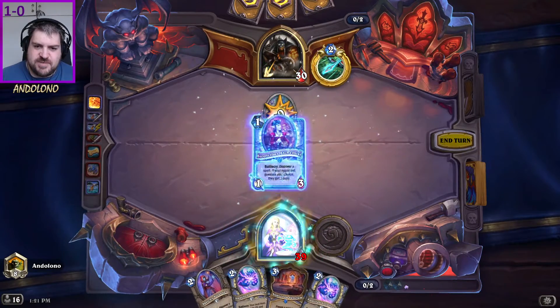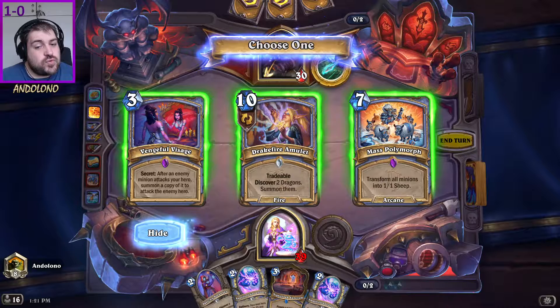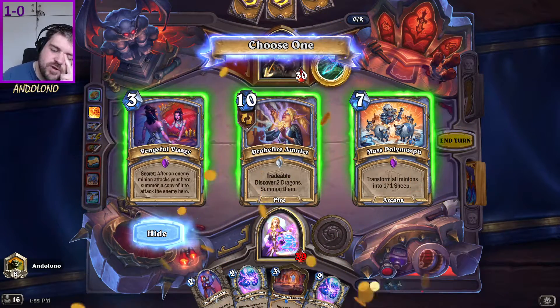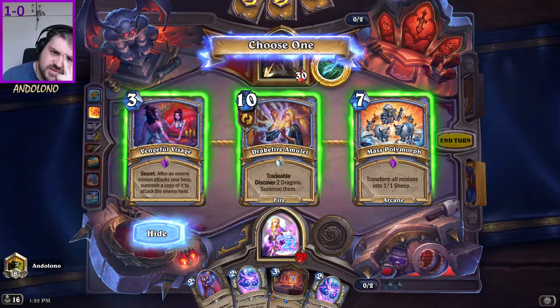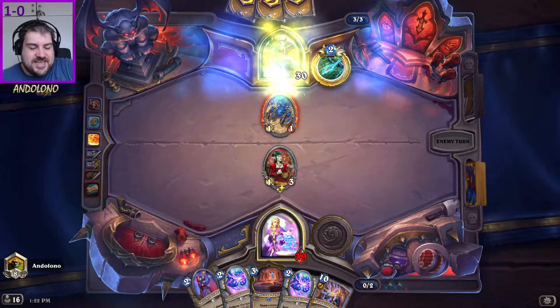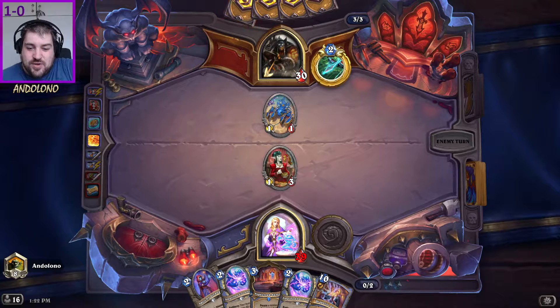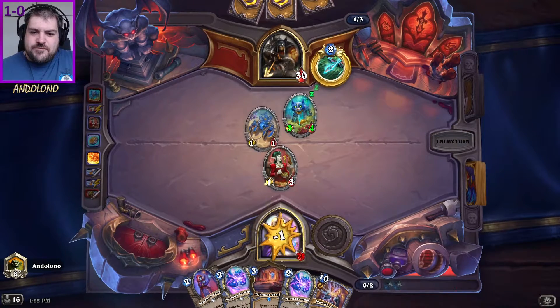Things have just changed suddenly. Give me a free spell please. Drakefire is interesting — do I need it? I know I'm Big Spell Mage, so why wouldn't I? The polymorph could be nice, but I don't really want to give them polymorph. I don't want to give them Visage either. I guess it's Drakefire just because I don't want to give them the other two. The problem with Drakefire was that they would have just sent it back into their deck again, so it was kind of a rough series of events there.